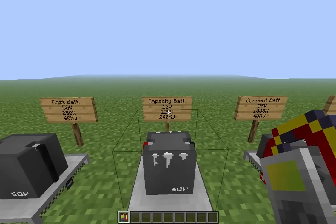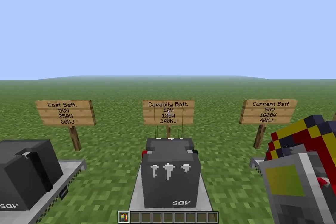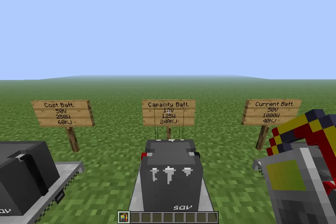Next, you have the capacity-oriented battery. He can store a lot more energy — 240 kilojoules — but at a cost of only being able to provide 125 watts of power at 12 volts. This makes him good for low-drain applications, like lighting systems or emergency backup power.